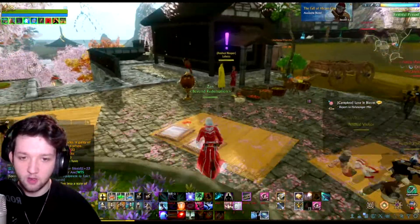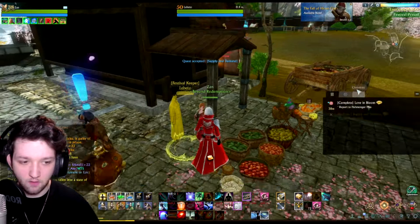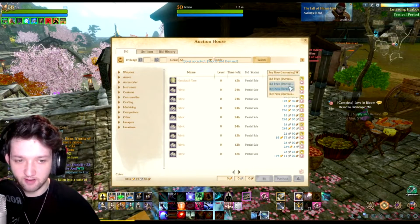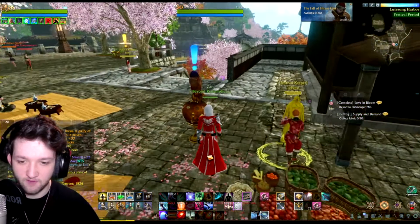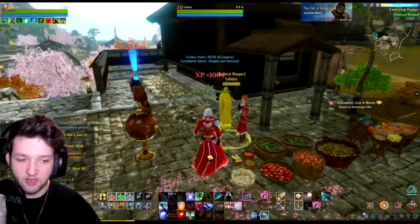We have a few more quests over this way. This one requires you to hand over 50 fabric, so I'm just going to buy some off the auction because it's easier. 50 of those for 13 gold — hand that in and then we get another five tokens off that one, so that one gives us a lot.